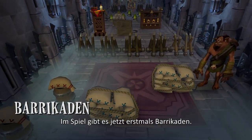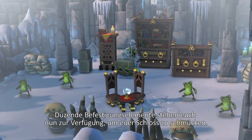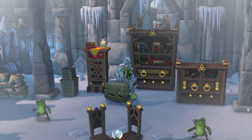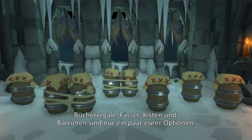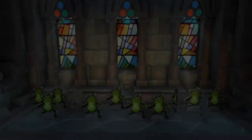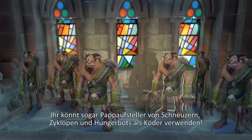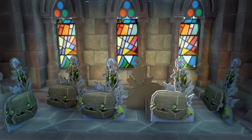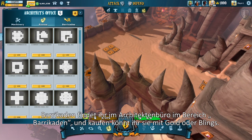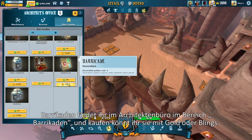First, we have just introduced barricades to the game. We now have dozens of pieces of fortifications at your disposal to decorate your castle. Bookshelves, barrels, crates, and barriers are just a few of your options. You can even use cardboard cutouts of Snodders, Cyclops, or Hunger Bots as decoys. Barricades can be found in the Architect Office under the Barricade tab, and can be purchased both in Gold and Blinks.